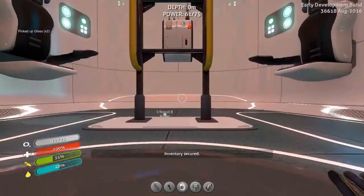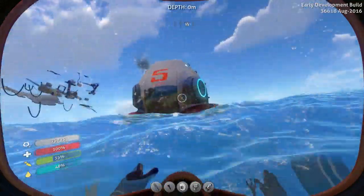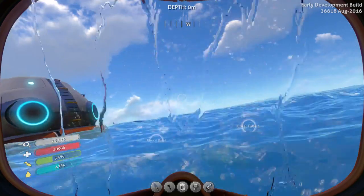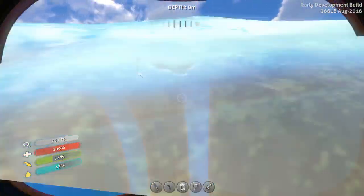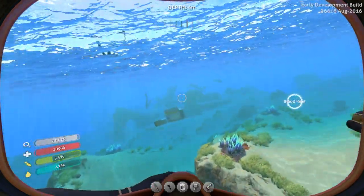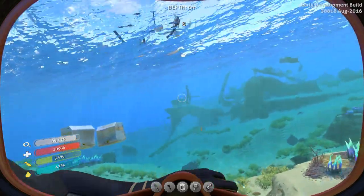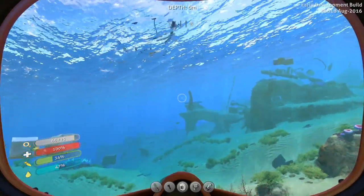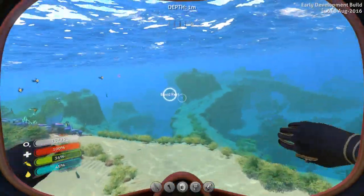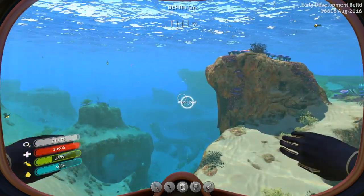Location is important when you build your first base. The Aurora is that way, and that direction is the floating island. The Sparse Reef is between the floating island and your initial landing location. So that's the direction of the Blood Reef that we found, and I'm actually going to put my base in this direction.